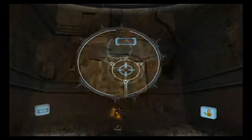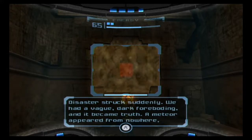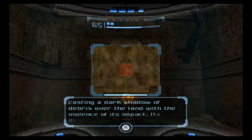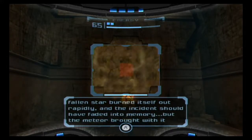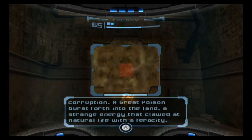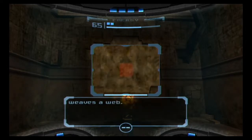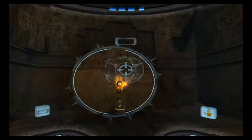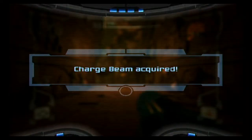Let's go ahead and get the Chozo lore before we proceed: 'Disaster struck suddenly. We had a vague dark foreboding and it became truth. A meteor appeared from nowhere, casting a dark shadow over the land with the violence of its impact. The fallen star burned itself out rapidly and the incident should have faded into memory. But the meteor brought with it corruption — a great poison burst forth into the land. That strange negative energy emitted from the meteor expanded to encompass Talon 4 in a night, as the spider weaves a web.' Then — the charge beam! Finally, charge beam has been acquired.